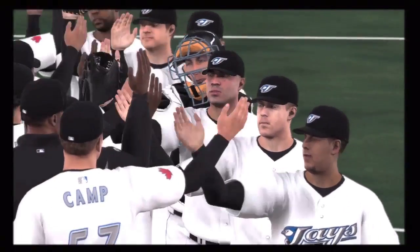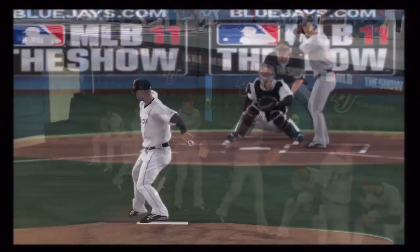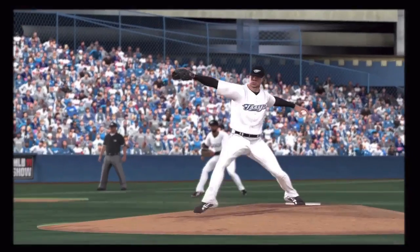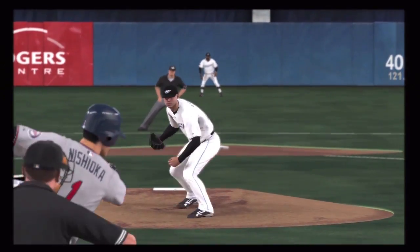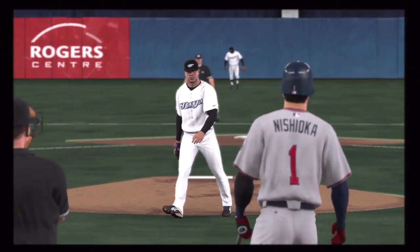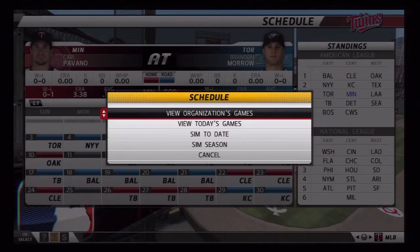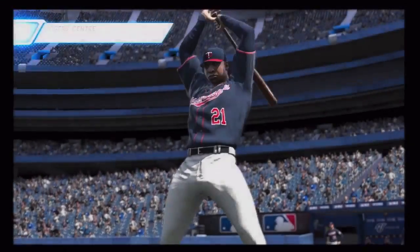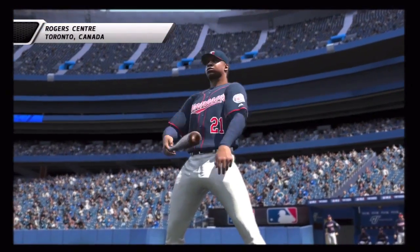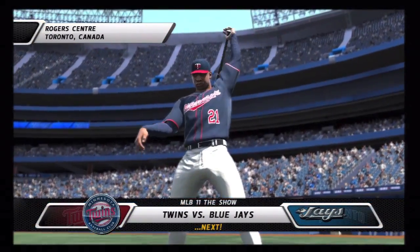A great performance by the Blue Jays' left-hander as he puts down the Twins on opening day. He is the player of the game, well-deserved, as he really stayed on top of this Twins lineup all day long. Going into Game 2 of the series, you're going to see Pavano and Brandon Morrow take it to the mound, as you see Delmon sporting the new Twins road alternates. I kind of like those, and I like the fact that you can choose your jersey sets and mix and match caps, pants, and all that good stuff.